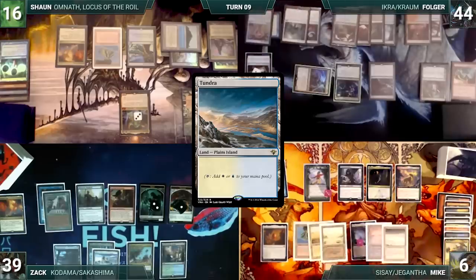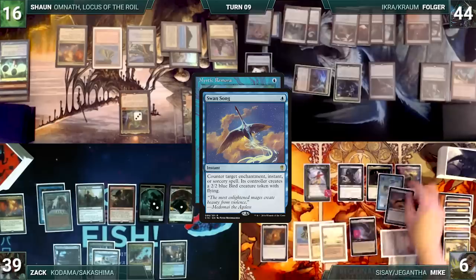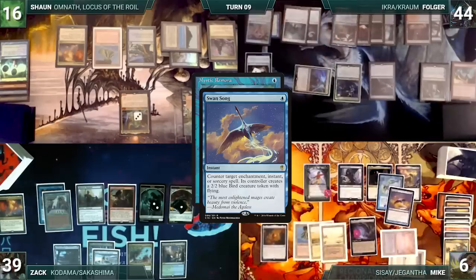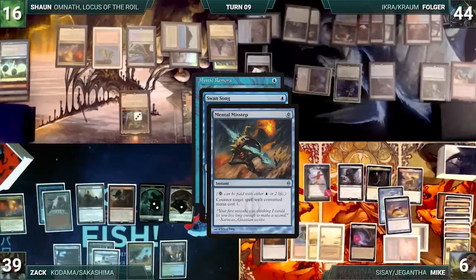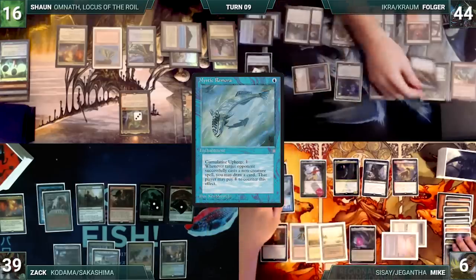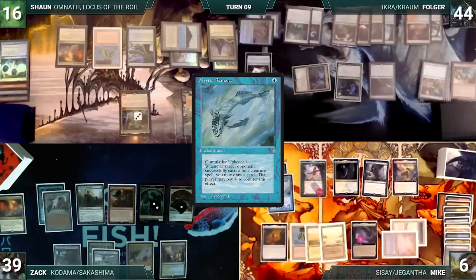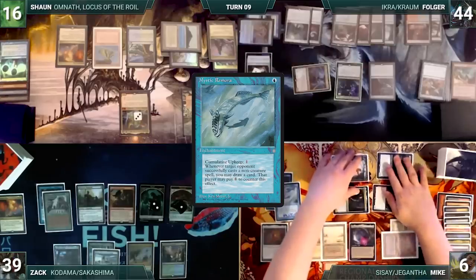Mike draws and plays a Tundra. He casts a Mystic Remora but holds priority. He casts Swansong targeting Mystic Remora, attempting to create a flying blocker for Chrom. Chrom triggers and Folger draws a card. In response, Folger hard casts Mental Misstep targeting Swansong. Swansong gets countered and Remora resolves. Mike moves to combat and attacks Folger with everything. Folger blocks Jigantha with Ikra and takes the rest. Mike passes.